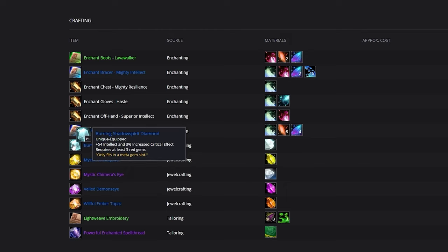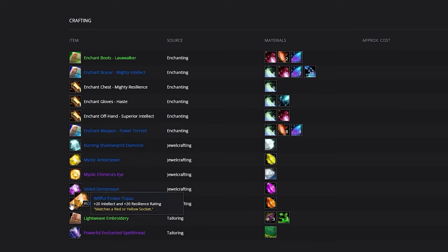For your meta socket, you're going to be slotting in a Burning Shadowspirit Diamond, which provides some Intellect and increases the damage your critical strikes deal. In your red slots, we recommend Willful Ember Topaz to max out on resilience, but you could use Brilliant Inferno Rubies for more damage. In your blue slots, use Veiled Demonseye if you're below hit cap, or Brilliant Inferno Rubies for more damage. In yellow sockets, default to Mystic Amberjewel for maximum resilience, or Willful Ember Topaz for more damage.